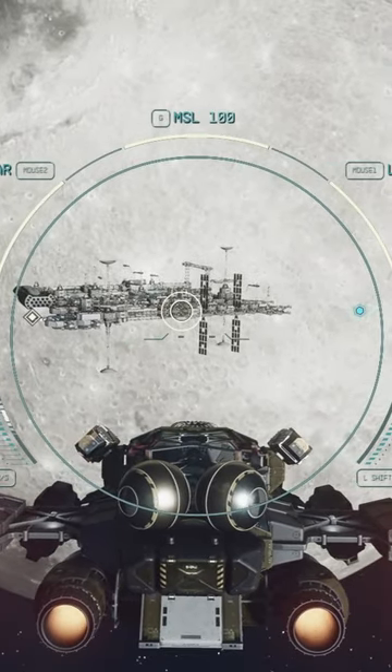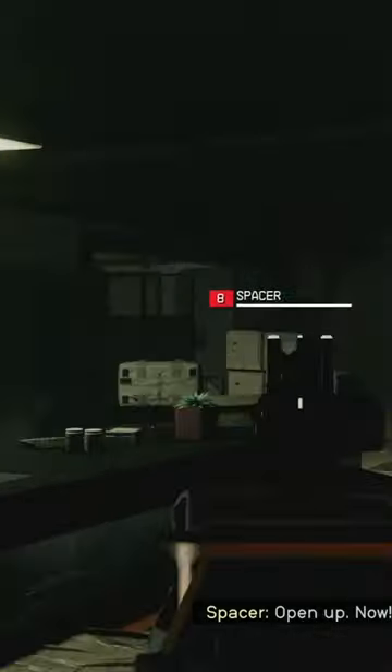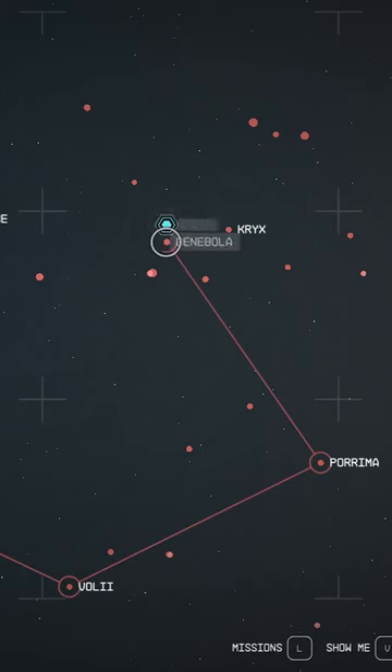Early on in the main story you will reach this spaceport. Inside there will be enemies, and if you loot them you should find a note that says Secret Outpost. Read that note and the quest will start, prompting you to go to Denebola.